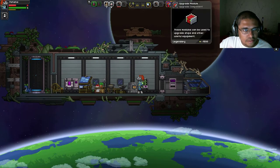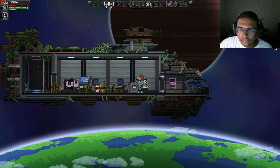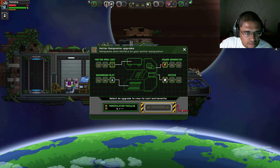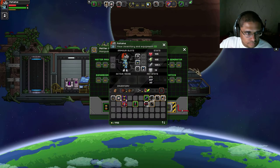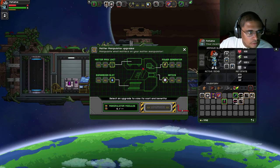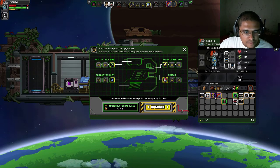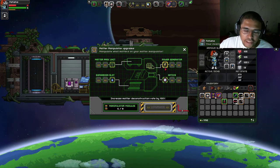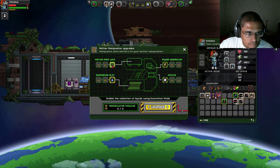Here we go — upgrades. Created to view its benefits and cost: increased effective manipulator range, increased matter deconstruction rate by 100%, area by 3x3 tiles. Oh my god.